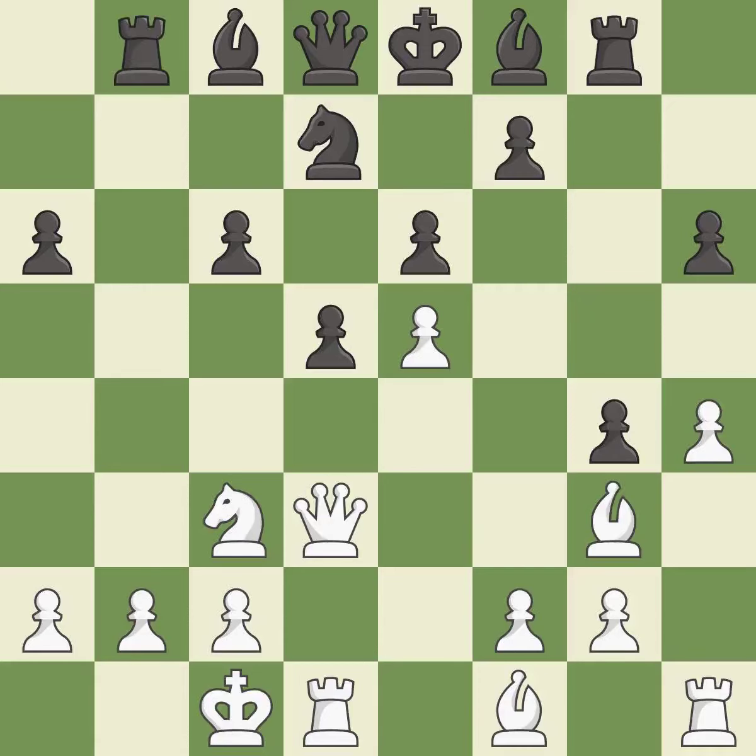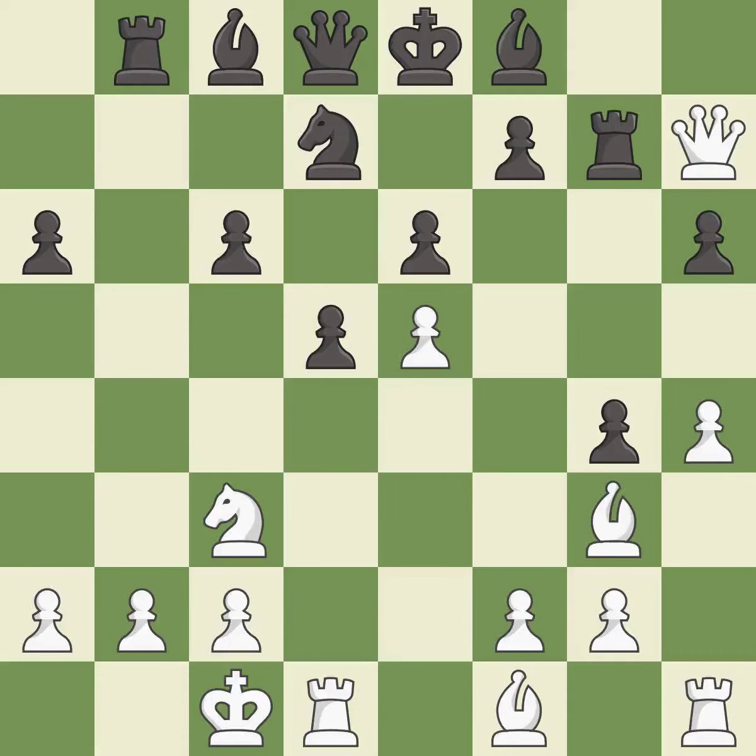The king can no longer castle to safety; there was only one good move there. This allows the opponent to win a tempo by threatening a rook — it is a mistake. This wins time by threatening a rook and forcing it to move away — it is best. This wins a tempo by threatening a queen and forcing it to move away — it is best. Only one move worked there, and this wasn't it.